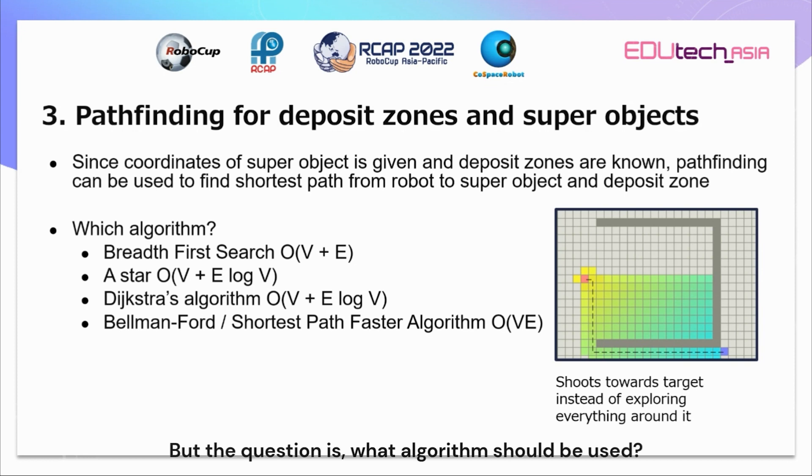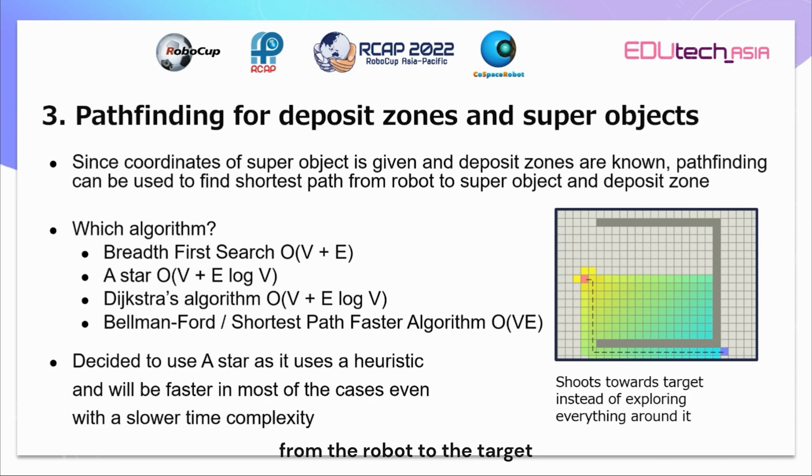The question is: what algorithm should we use? There are 4 that we considered. Breadth-First Search with time complexity O, A-star with time complexity O, and Dijkstra's algorithm with time complexity O, where V is the number of vertices and E is the number of edges. After some thinking, we decided on A-star as it uses a heuristic which is the distance from the robot to the target. This will make it pathfind towards the target more efficiently, so it will be faster than other algorithms in most cases even though it doesn't have the fastest time complexity. As seen in the figure, the A-star search shoots towards the target and does not search any unnecessary spots, avoiding time wasted while still guaranteeing the shortest path.